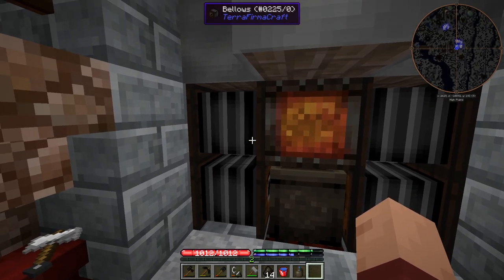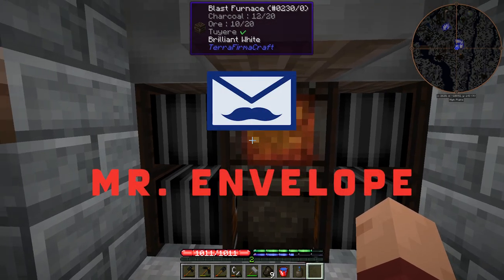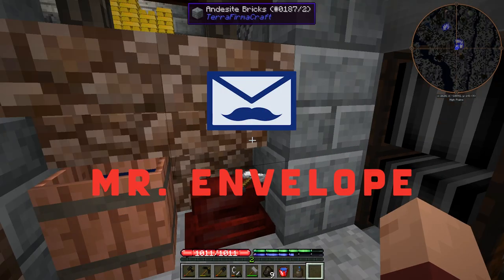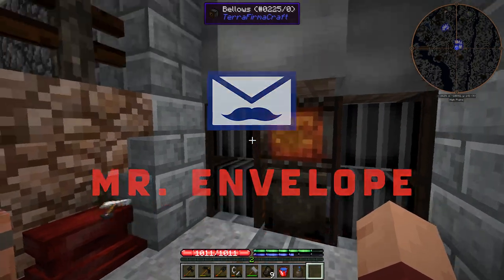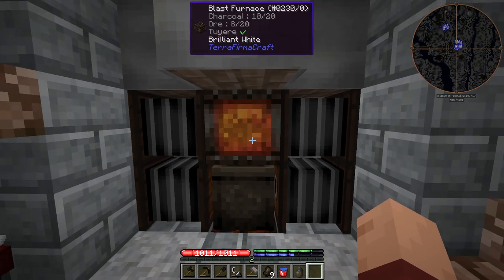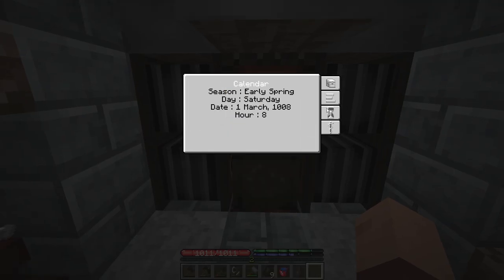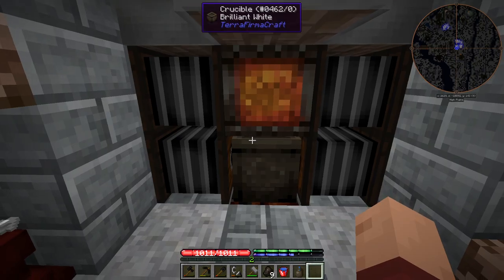Welcome back everybody to some more Terra Firma Craft. I am Mr. Envelope and I'm doing metal work. I said I was going to do it like five times last episode and here I am working metal. We're in early spring, the first of March.